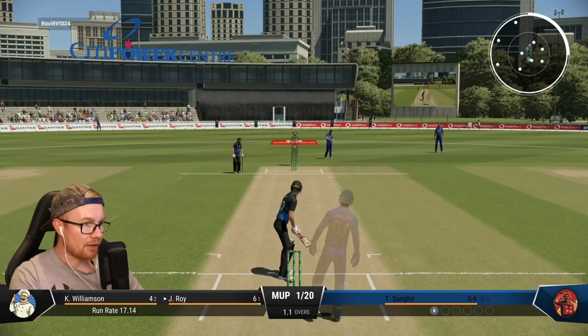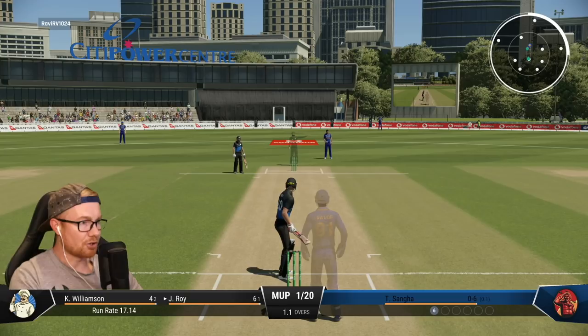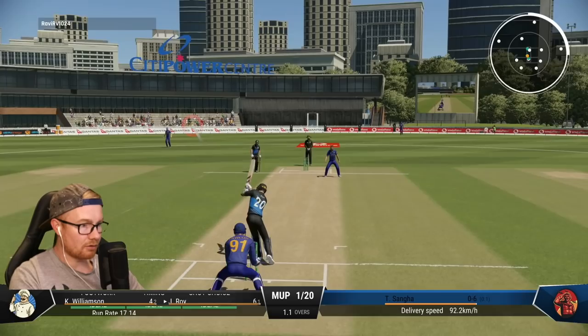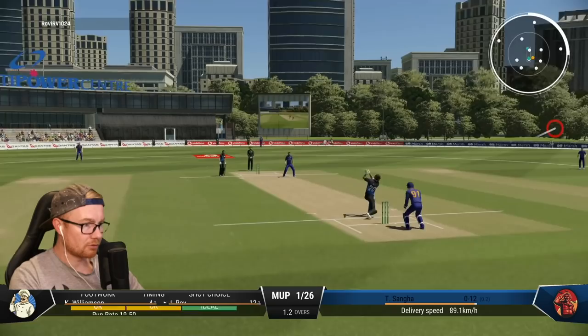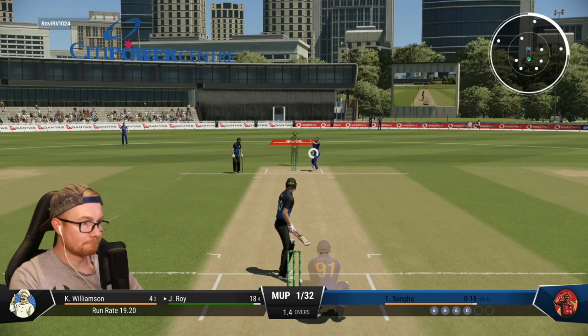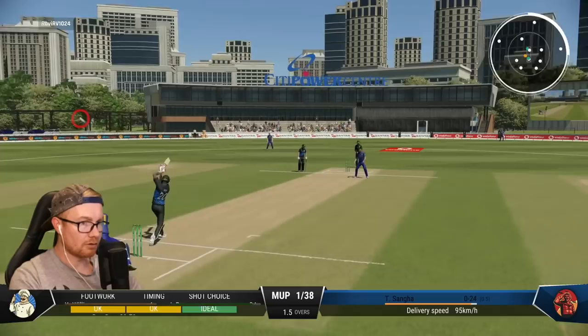I might have to just take one step across to the leg side to give myself some more room on the off. He's taking his time — usually means a field change. Yes, he's changed the field: long off, deep extra cover, and deep mid-wicket, which means we can go over mid-on. That should be another dinger — two in a row! Bold move going with spin two overs in a row. That's three in a row, get him Jason! 24 off 5 for Jason, can he get 30 in the over?